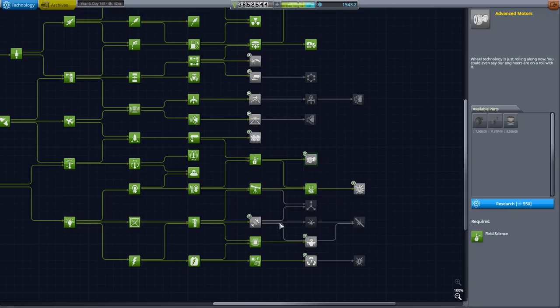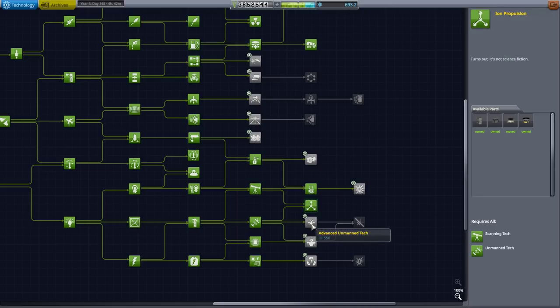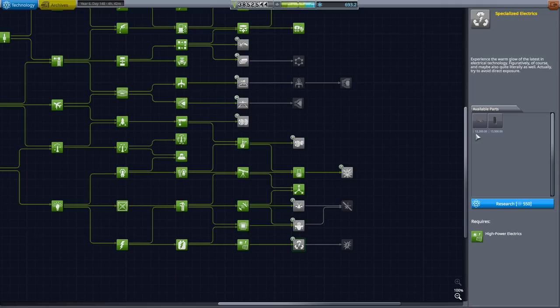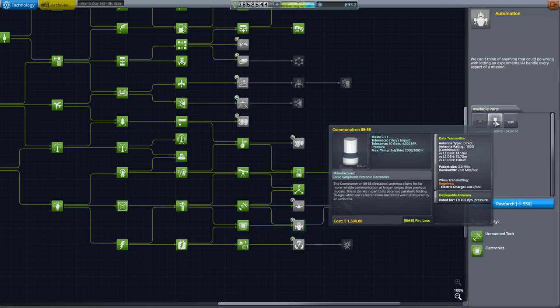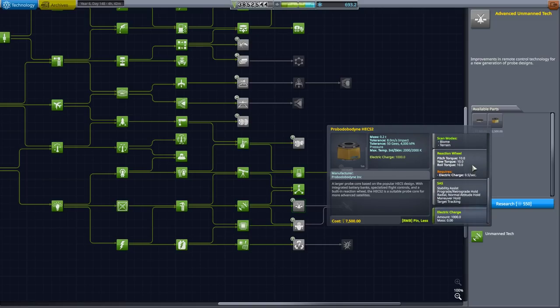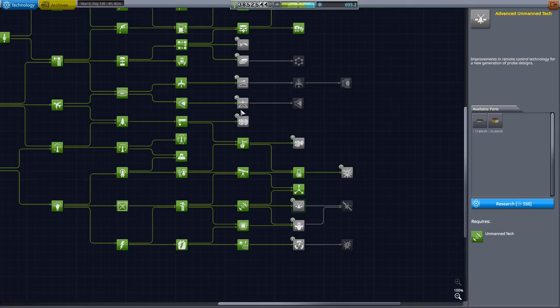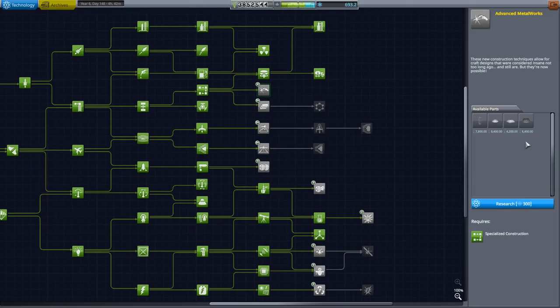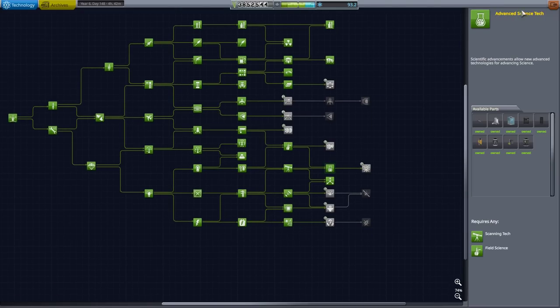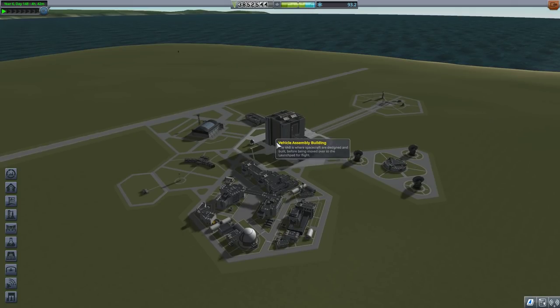Advanced motors if I want big motors and rotors. I've decided: let's get probe tech and ion propulsion. I have either enough for another 550-cost tech or two of these 300-cost techs. Of the 550 techs I might get the nicest probe core — it can even do biome and terrain scan modes, and target tracking. But because I'm building a space station I really ought to get space station tech. There we go — I do not have buyer's remorse.